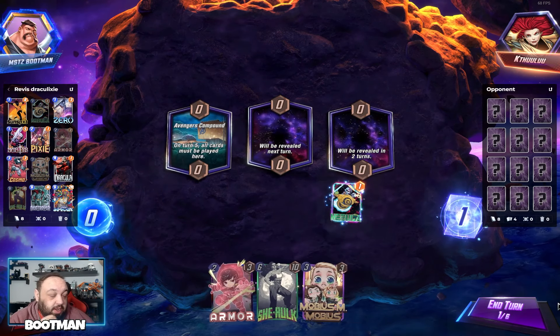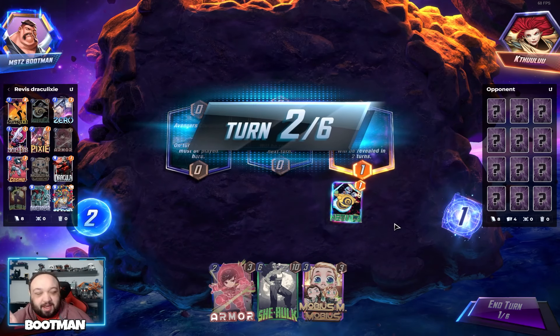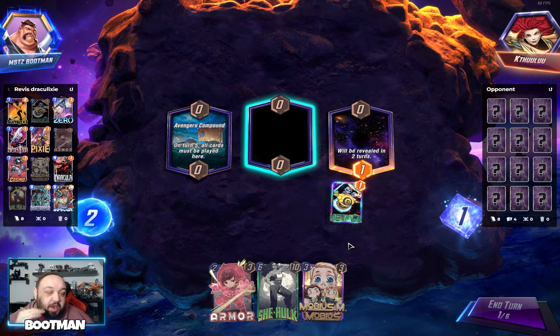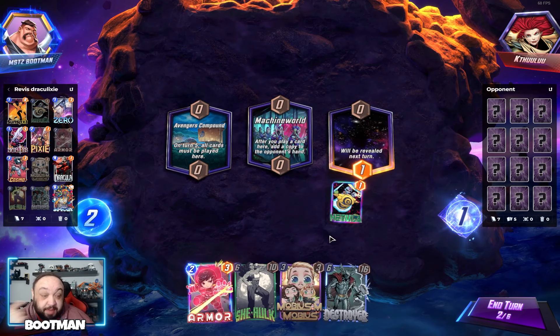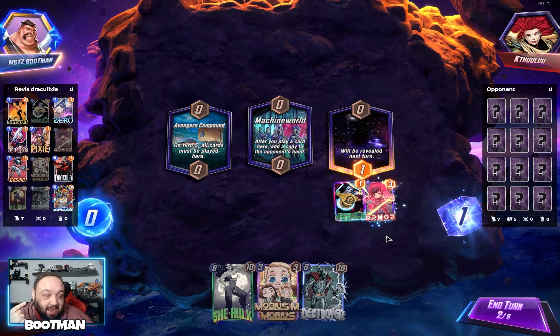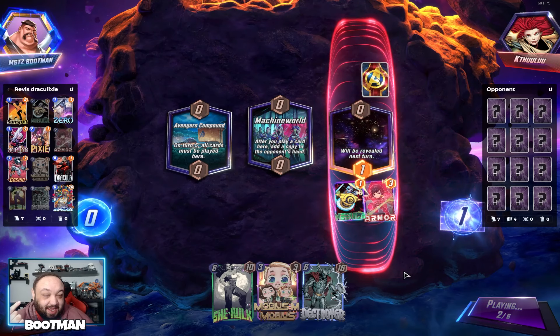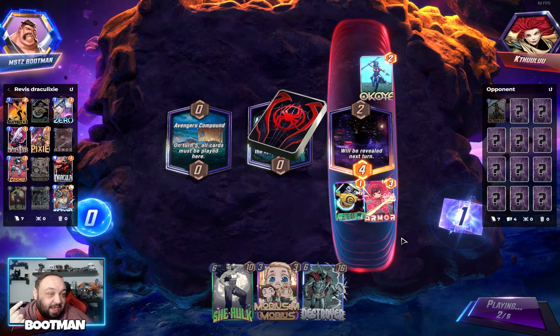Remember I was saying sometimes you win without pulling off the combo. With this deck you either need the Pixie play or the Dracula play. When you're not drawing Pixie or Dracula, there are some problems to be had.